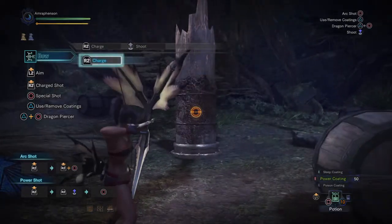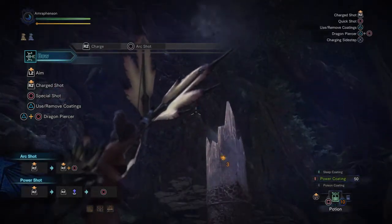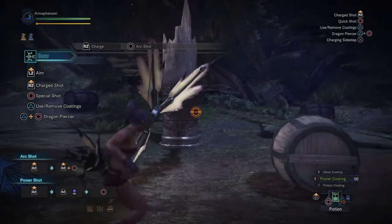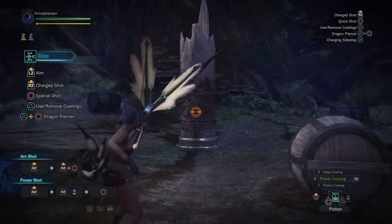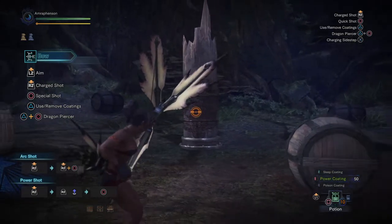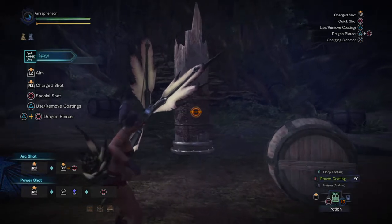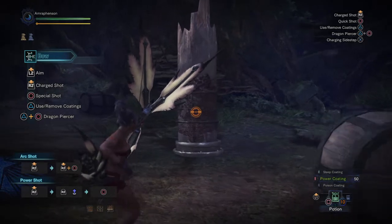While you're charging, if you press circle you'll do the arc shot, which shoots a pack into the air that will start raining pellets. These pellets will do light damage, but the most important thing is that they do exhaust damage, which will eventually make the monster tired. If you hit the head, it'll do KO damage, which will knock out the monster eventually. It's a cool, situational move — especially useful if you have other people knocking the monster down and you can add to the chain crowd control your friends are offering.